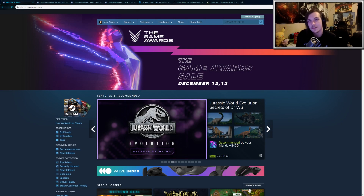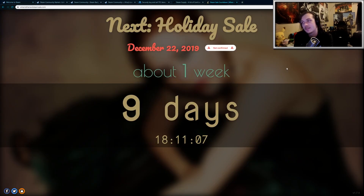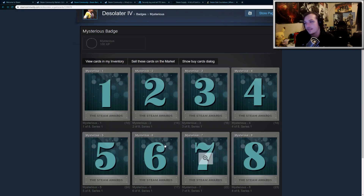Hey guys, so there's a couple of things I wanted to go over in this video. First off, the Steam Winter Sale is coming up soon on December 22nd. The Mystery Cards have already been released, and they look like this. Every time you craft a badge on Steam, you're going to be getting an additional card, and you can use these cards to craft the Holiday Event Badge when it begins on December 22nd.